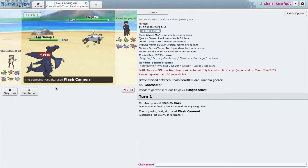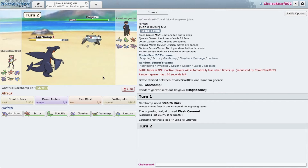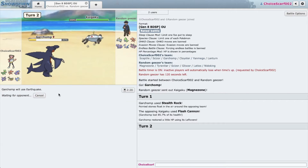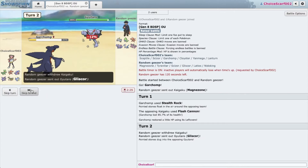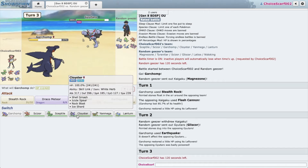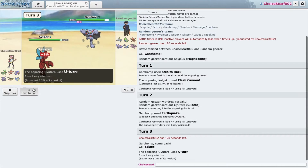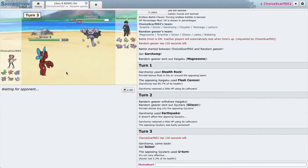He goes his Garchomp — Magnezone comes in. I don't think he's going to stay; he's probably going to go into Gliscor. I'll Earthquake as he — it's Specs, that's Specs damage. Would he switch? If I were him I'd definitely switch, but he might stay just in case. We eat you and revealed we're a bit faster. He makes a crack play — it's Gyutaro from Demon Slayer, interesting. He might Defog or set up Rocks. I'm going Scizor first so the U-turn is okay.